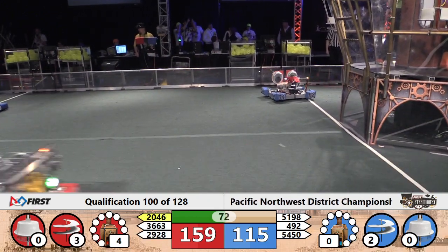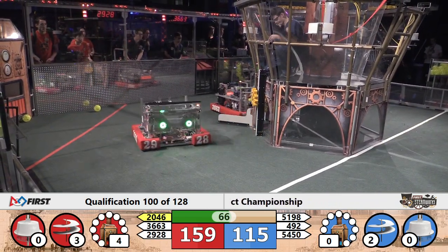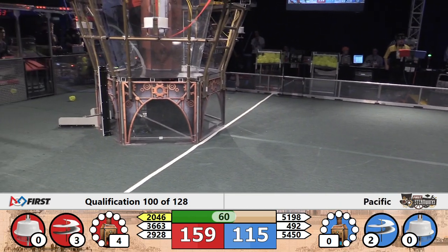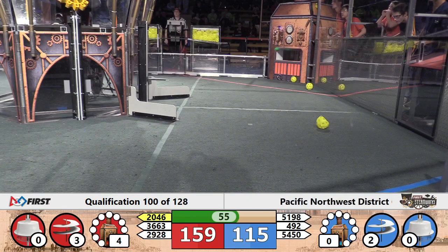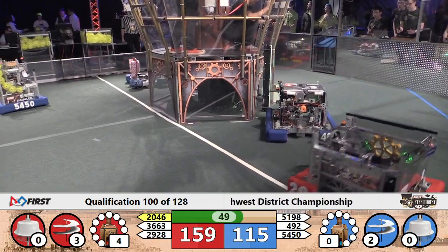Blue alliance looks to be one gear short of that third rotor — it's 54-50. Shrek heading back towards the alliance retrieval zone for Blue, trying to pick up a gear. 492 must be back there as well, and here they come. 492 — they are fast, they are maneuverable, and they have no trouble putting their gear on the peg at the front of the airship.